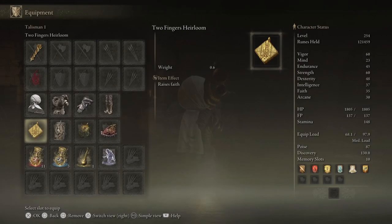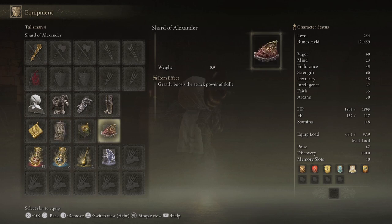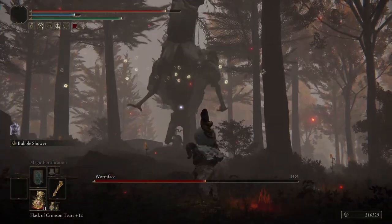The talismans I use for my build are the Two Fingers Heirloom, the Dragon Crest Great Shield Talisman, the Sacred Scorpion Charm, and the Shard of Alexander. The main one I would suggest swapping out for the Bull Goat's Talisman, if you need it, would be the Two Fingers Heirloom.